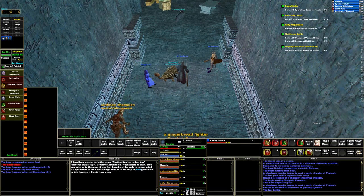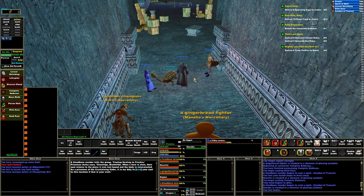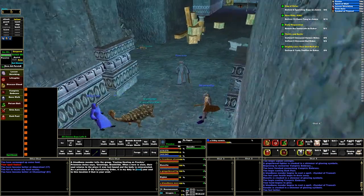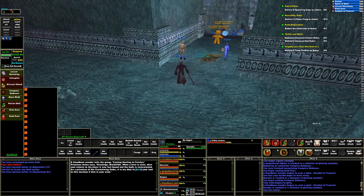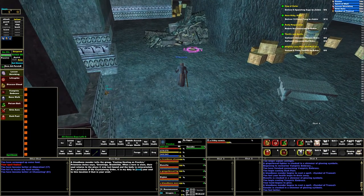Hello everyone. Welcome back to episode 3 of my Hero's Journey Achievement questing. I'm finishing up the last part, which was to collect 5 Crescent Berman Hides and 5 Crescent Bat Hides. I'm on the third floor inside that main building there in Crescent Reach.